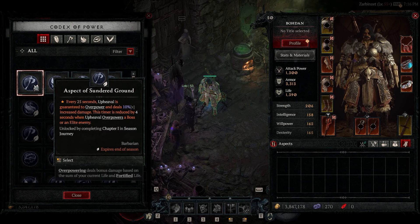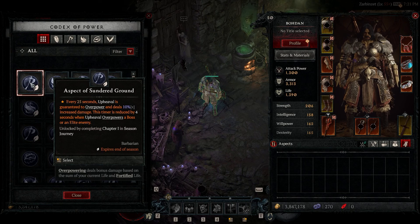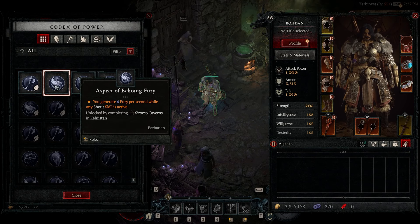The first aspect I want to talk about is Aspect of the Sundered Ground. This plays around our core ability Upheaval — it guarantees overpower damage on Upheaval every 25 seconds and also increases the damage of Upheaval by 10 percent. The easiest way to acquire it is by completing the first chapter of your seasonal objectives. We're going to imprint it onto our necklace.